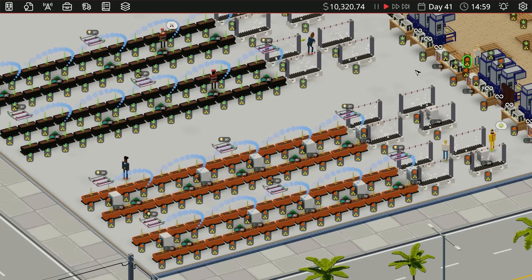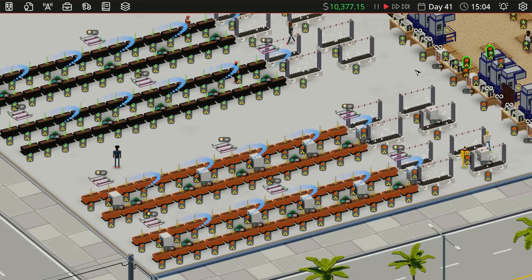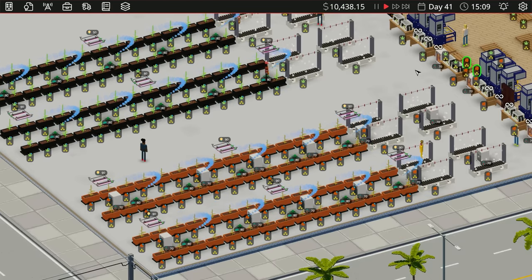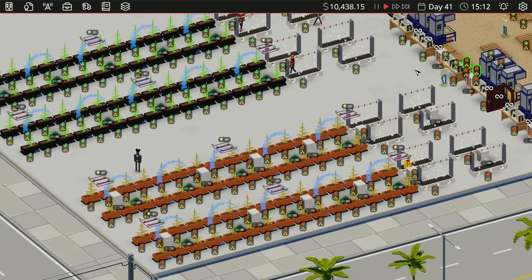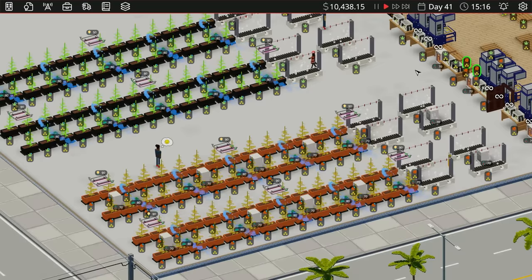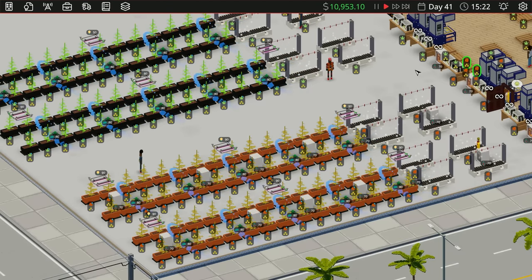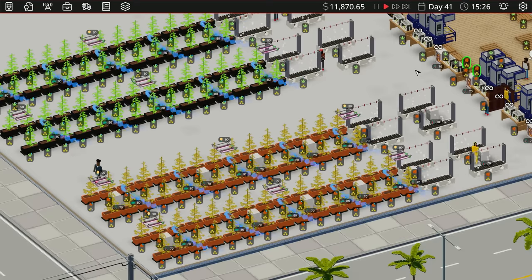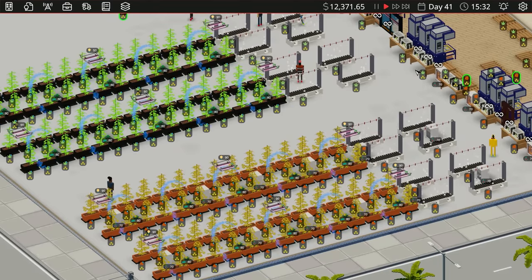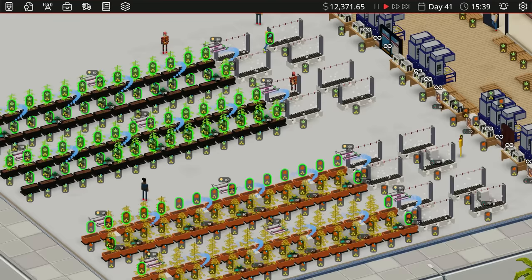Everything looks good — all rooms, everybody should be on all rooms. Oh my gosh, look at everything getting watered — it's so mesmerizing, like dancing water fountains. I could just sit here and watch this all day. These guys are like, wait, what do we have to do? Just give it a second — all the plants will be ready at the same time and they'll literally never be able to keep up. But there will always be a plant ready to be harvested.